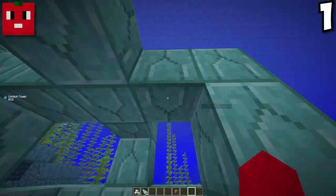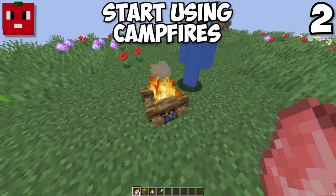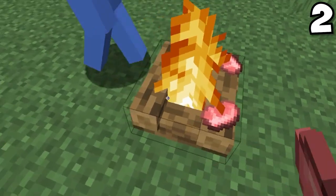You know, this is actually pretty neat. Do you see this campfire right here? Did you know that campfires have unlimited fuel for cooking food? This would be really good if you're low on resources.